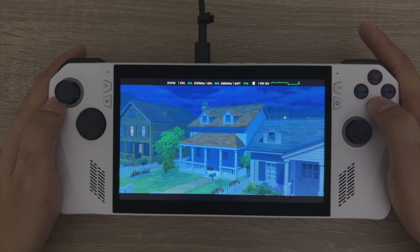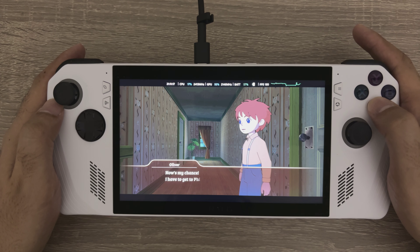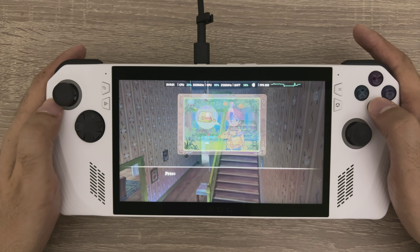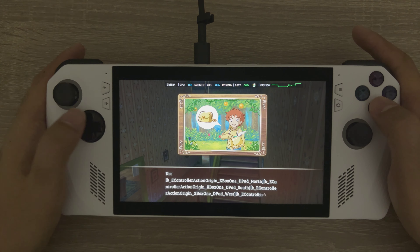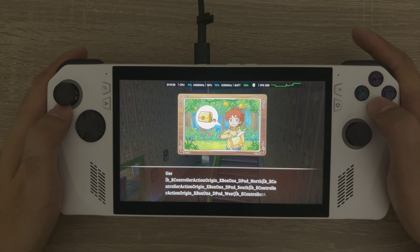We've dropped down to 150 frames per second. Controller action: origin X — because that's the X button. Wow, that's a mouthful. D-pad north. D-pad south — that's a mouthful.